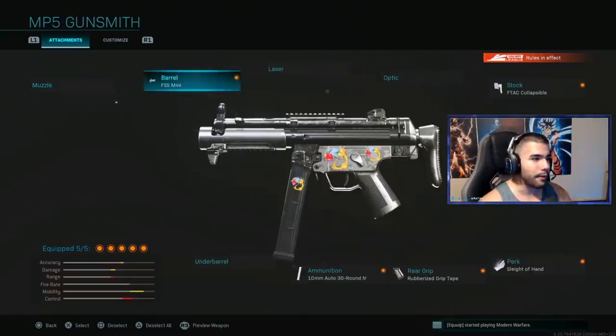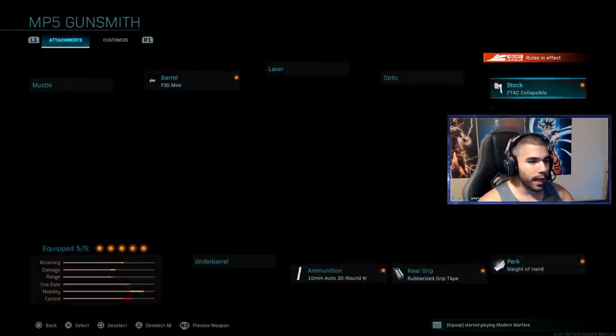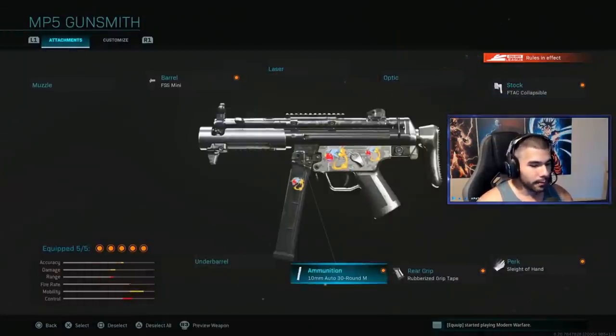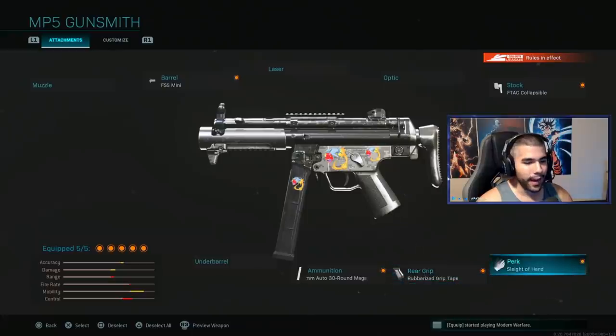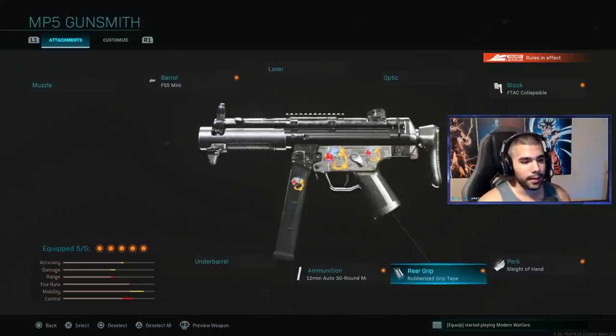This is the fastest MP5 class you can have. I got the FSS Mini for the extra movement speed and the ADS speed, the Collapsible for the huge movement speed boost — you can see the mobility bar is so high up. I got the 10mm, the Rubberized, and Sleight of Hand for pure non-stop action. The reason I use Rubberized over Stippled: one, I already have a lot of ADS speed, and two, Rubberized just helps with recoil control.